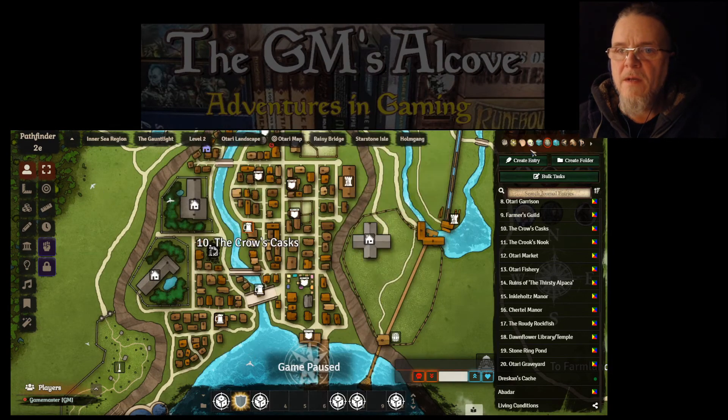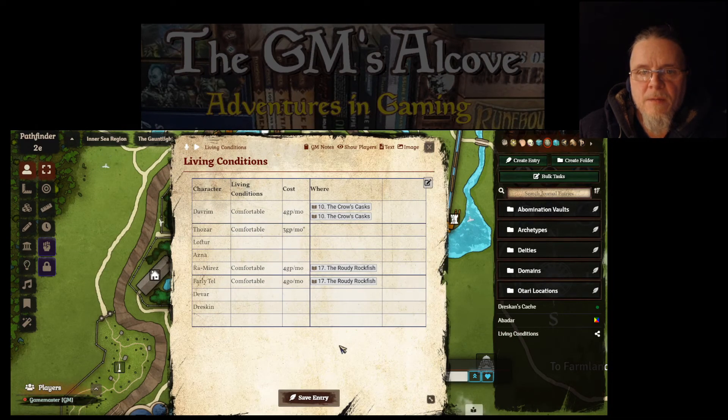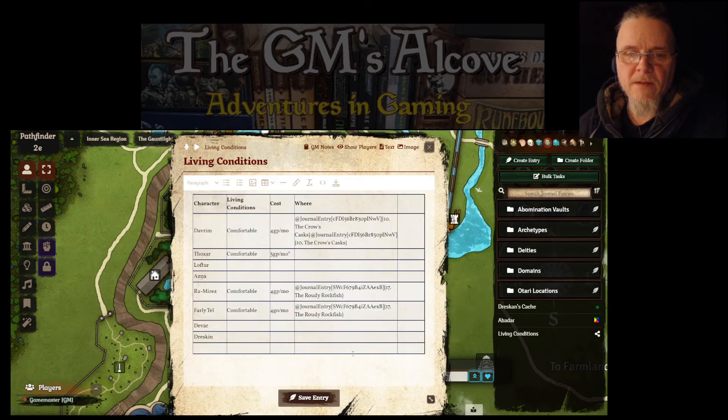All right, save the entry and close it. When I go to my journal entry area of Foundry — let me close this folder — this is all the journals: locations in Atari, deity information, domains, Abomination Vaults stuff. But also here's what I just made: 'Living Conditions.' This is a little journal that nobody can read but me. I open it and there it is — that little table I just made. It tells me where the characters are staying, how much they're paying every month, and any notes.